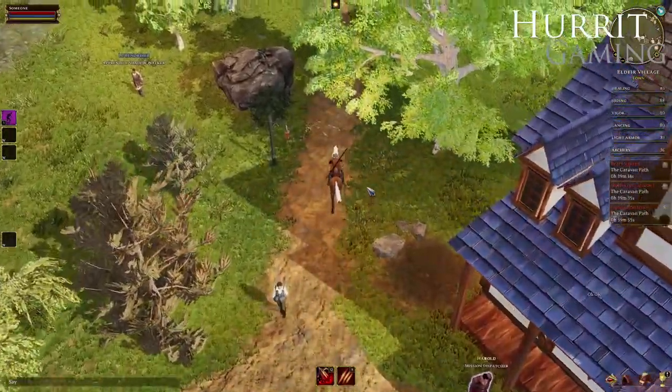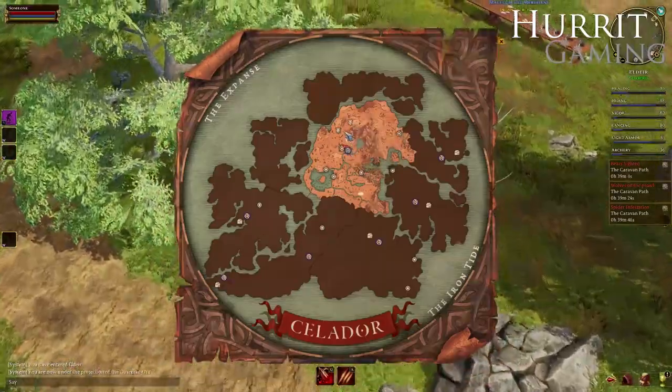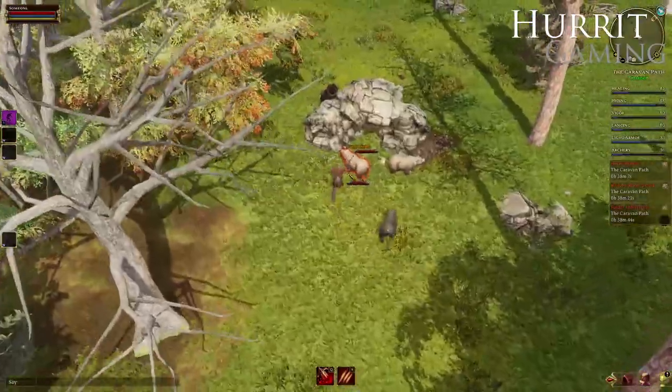Once you're happy with the missions, there's not much else to do than check the minimap and go where they're located. And once you get close to the mission location, the monsters will spawn.